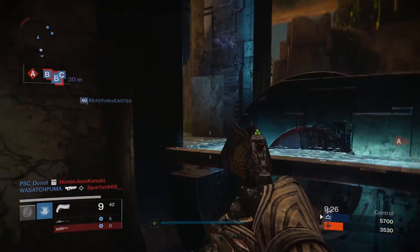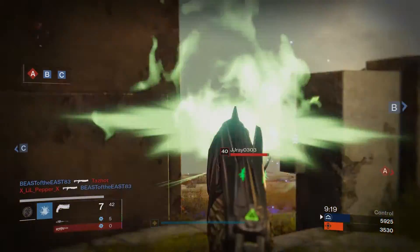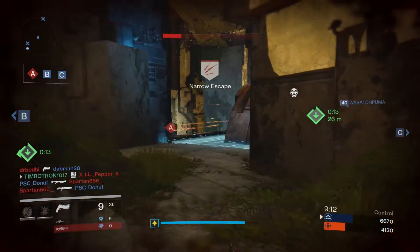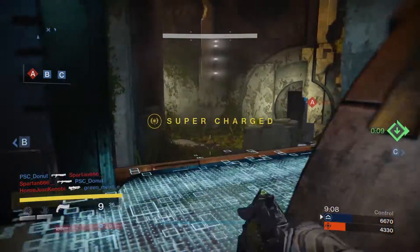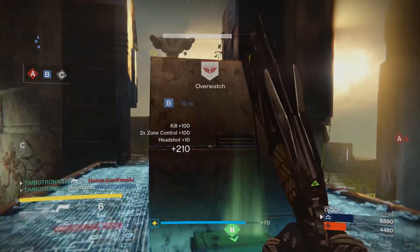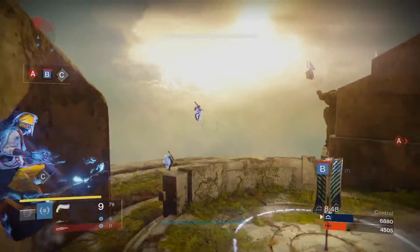This map is so awkward - if I jump up there I'm going to die because they'll have sight on me, but if I don't move in they're going to get the zone. I don't use Stormcaller that much, but if you get acclimated to using this melee and knowing the ranges you can hit it with - it's still a good three-shot kill at decent ranges, just not at as much range anymore.